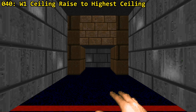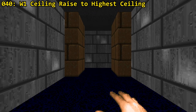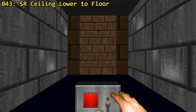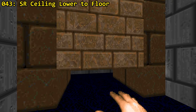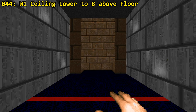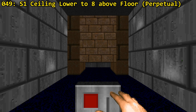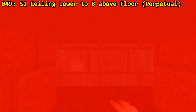Ceilings can also be controlled in Doom. With type 40 you can raise the ceiling to the highest adjacent ceiling via a W1 trigger. The next ceiling type will lower the floor and can be activated through either S1 or SR — this ceiling won't crush the player. The next one is almost the same, except it leaves behind a gap of 8 map units between the floor and ceiling and is activated through W1 or WR. Another S1 variant exists that moves perpetually and does crush you with slow damage, likely killing the player.